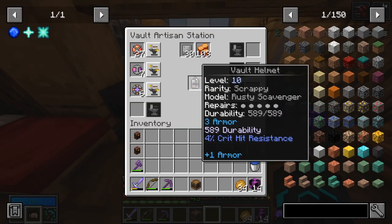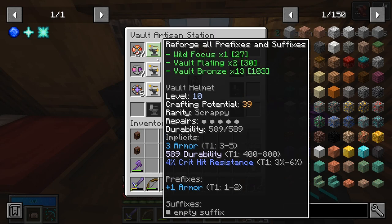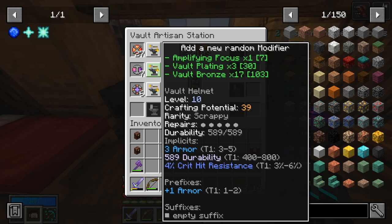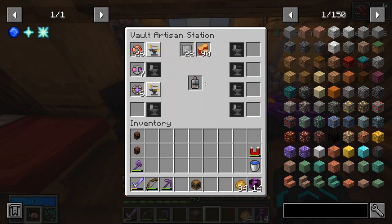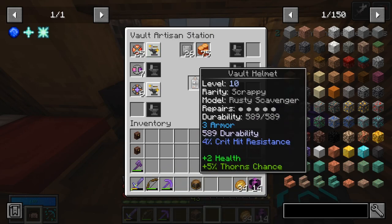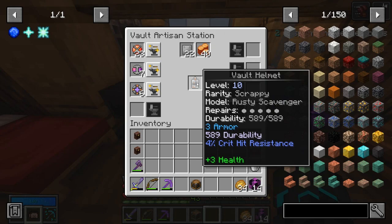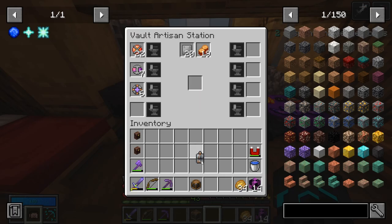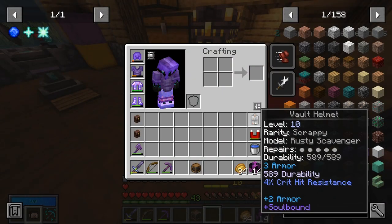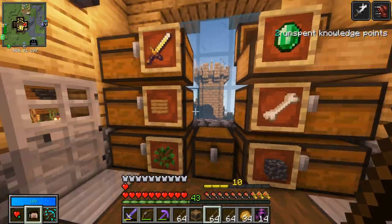So my defense currently is at 20% — with this on we have a defense of 22%. Question is: do I reroll the prefixes and suffixes? It currently doesn't have a suffix. Yeah, I think I do — let's do it. Thorns damage, plus 2 health. I did really like the armor though. This is getting expensive. Plus 2 armor and soulbound — I'll take it. Plus 2 armor, that's pretty decent. I just need to get Unbreaking on there.